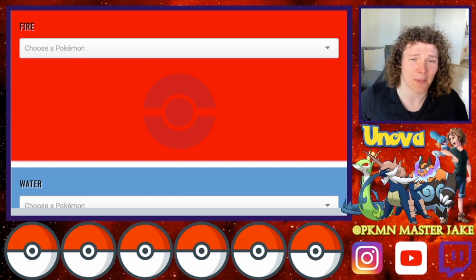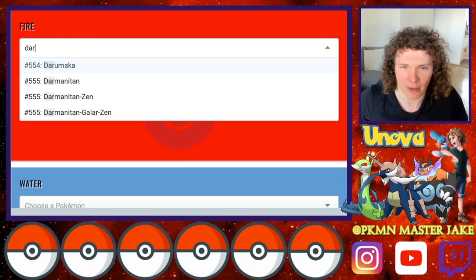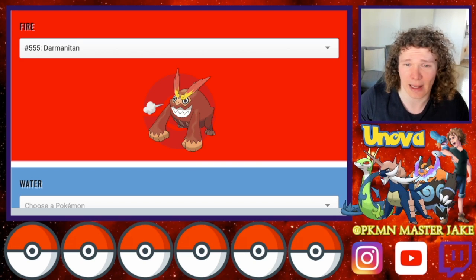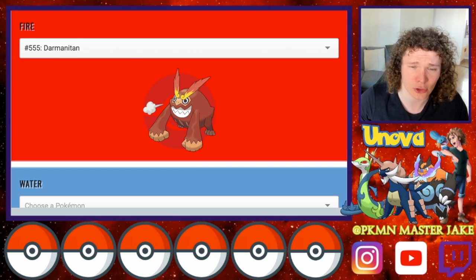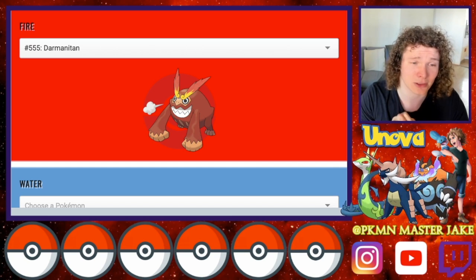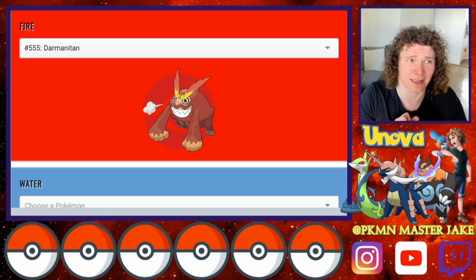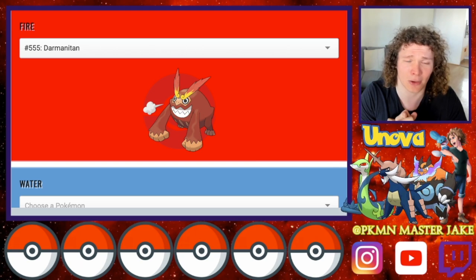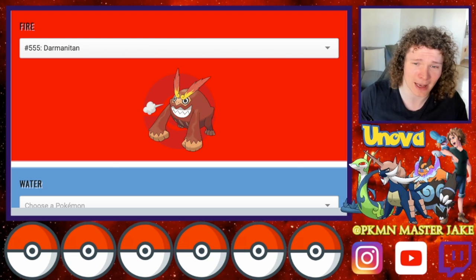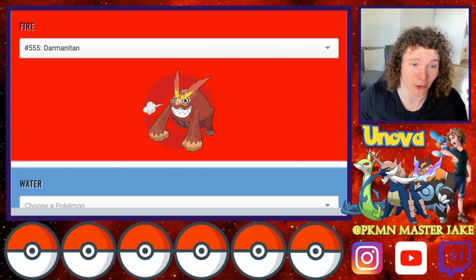Now onto my favorite Fire-type of Generation 5, the Unova region — and if you've seen any of my videos, it has to be Darmanitan. This thing's insane, it's such a cool Pokémon, so strong, really quite epic. Chuck on a Choice Scarf and that thing's unstoppable. Flare Blitz kills like 90% of the UU tier in one hit, so you're outspeeding things and destroying them. You're all good to go with Darmanitan.